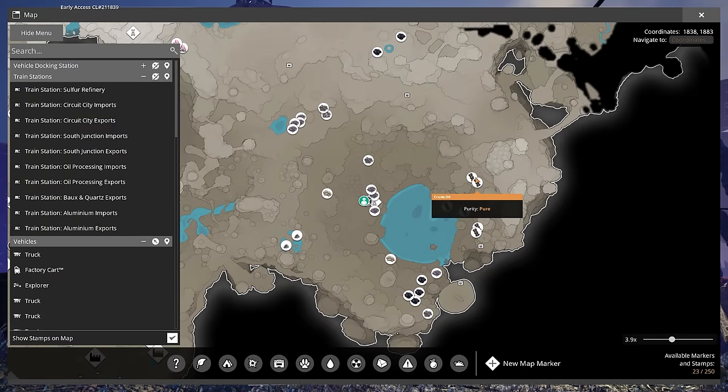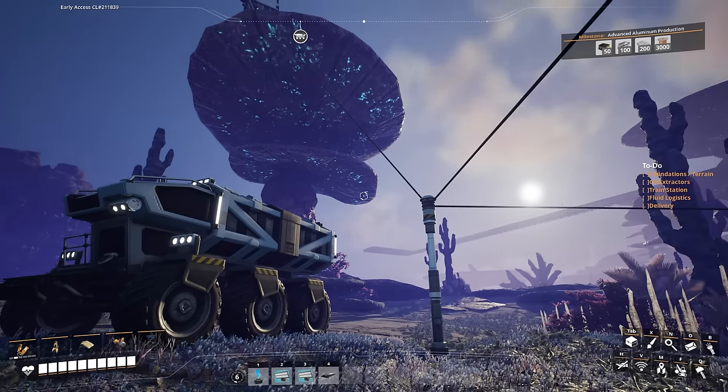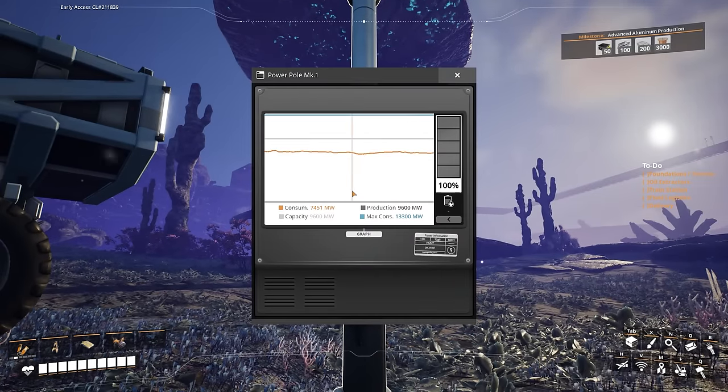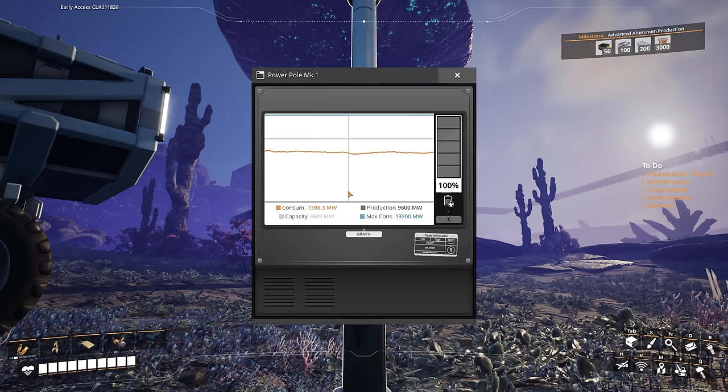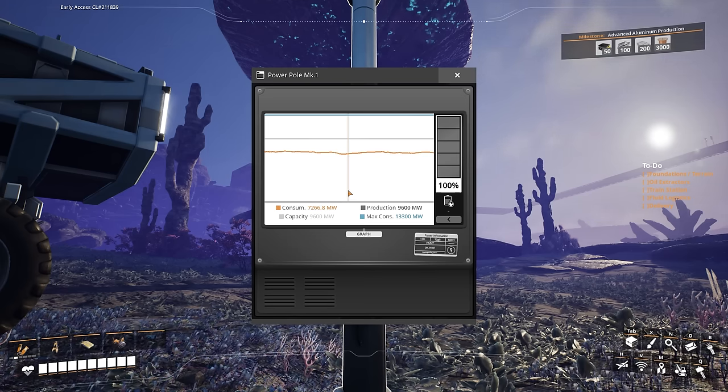There are six oil deposits out in the southeast of the map, which is about two and a half thousand oil per minute that we could be grabbing here, and we're going to need it. Because if we were to push into Tier 8, we need a lot more power. So power is actually the reason I went around to every factory adding awesome sinks and trying to check what exactly we're consuming.